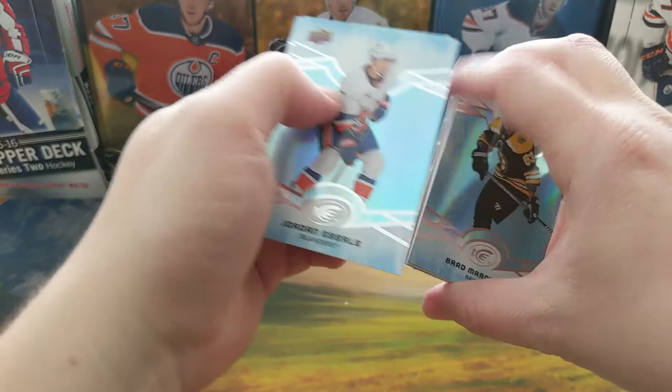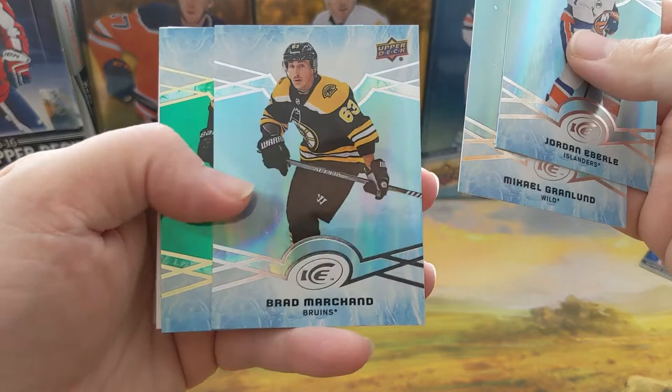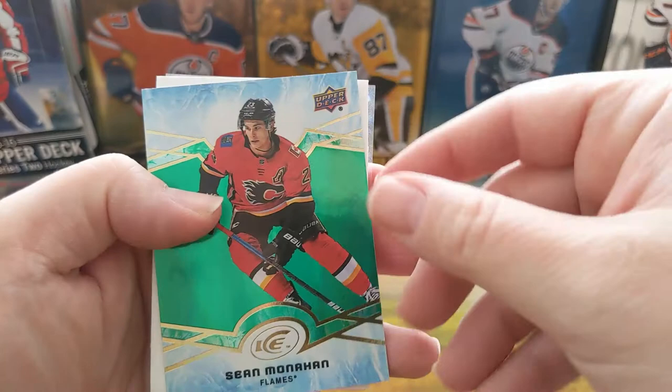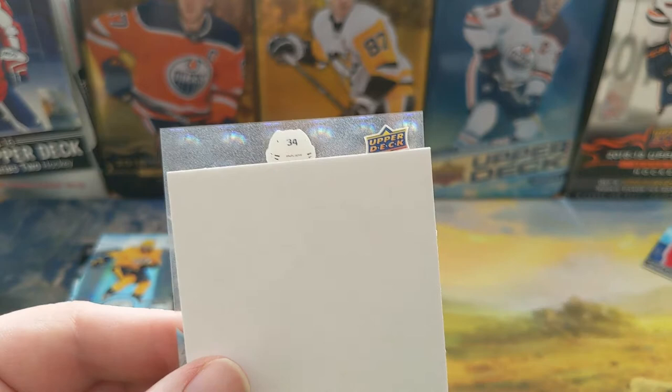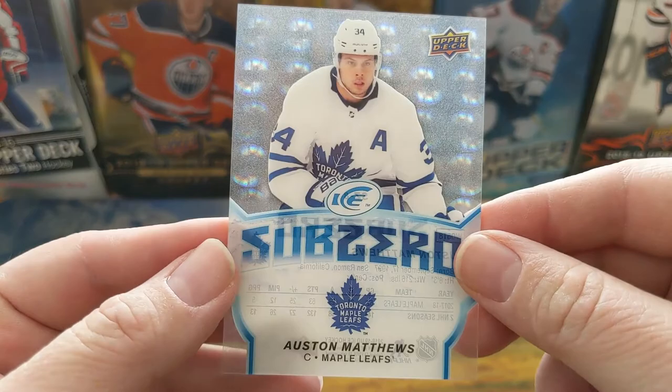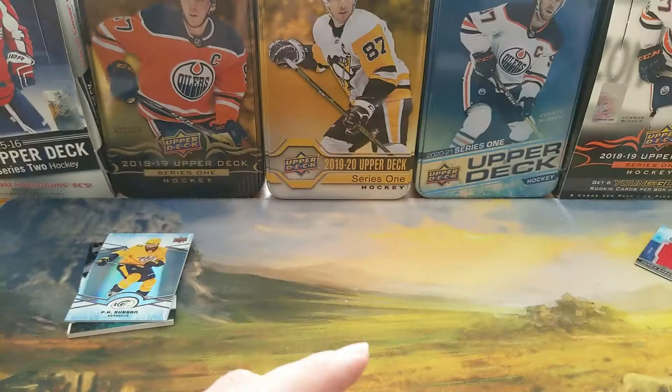Okay so up to the Sub-Zero: Jordan Eberle, Michael Granlund — Sean Monahan, Green. And we got a Sub-Zero, 34 of — oh look at that — Austin Matthews! Someone who I just tried to hunt his Young Gun and got deked. So there we go — Sub-Zero of Austin Matthews. That's actually pretty good!